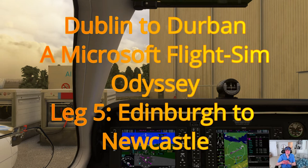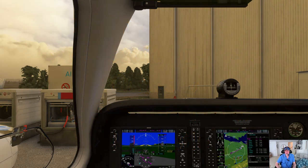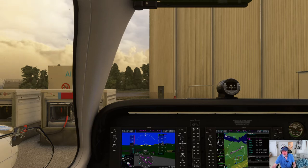This is the next leg of my Dublin to Durban Microsoft Flight Sim Odyssey. Previous legs were Dublin to Liverpool, Liverpool to Leeds, Leeds to Prestwick, Prestwick to Edinburgh. And I did a fly-around of Edinburgh Castle as a kind of side trip. Now I'm ready to take off for Newcastle.